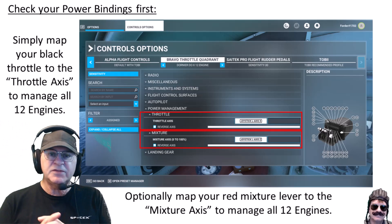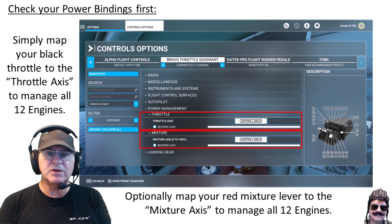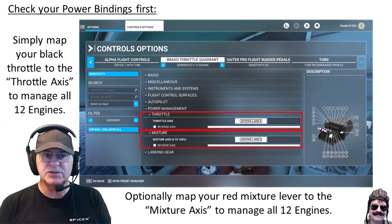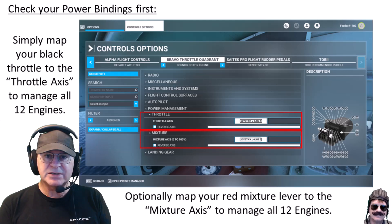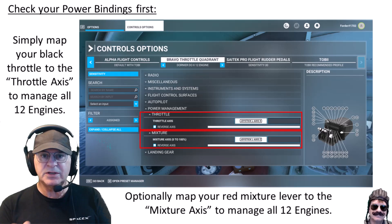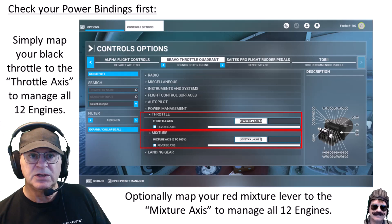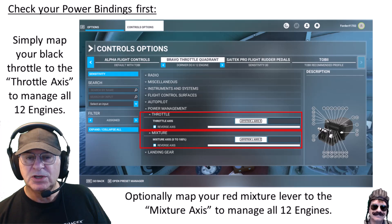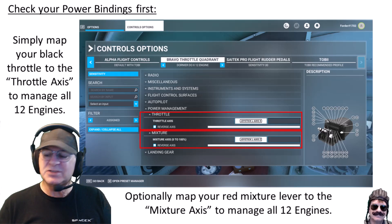This is the best way to set it up — I've tried a lot of configurations getting ready for this lesson. What I found was a single throttle for all 12 works best. Microsoft Flight Simulator can't do 12 engines, only four. The real Dornier DOX had one throttle lever for the left six and one for the right six. Simply map one throttle axis to all of them — that covers all 12. Then map one of your red mixture levers to the mixture axis. This connects to all 12 fuel taps, which is much easier. I recommend you put in the mixture mapping.